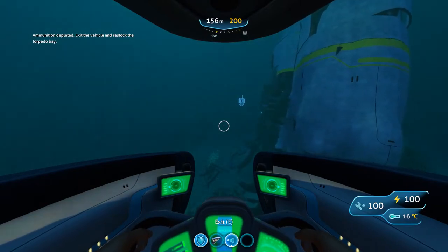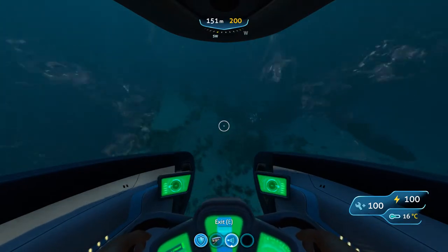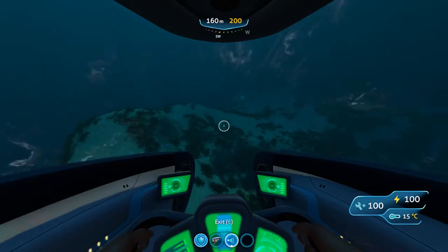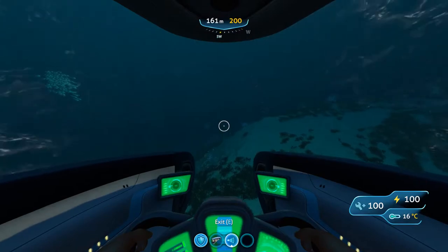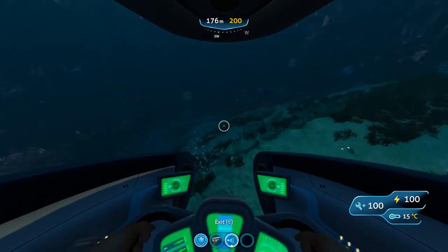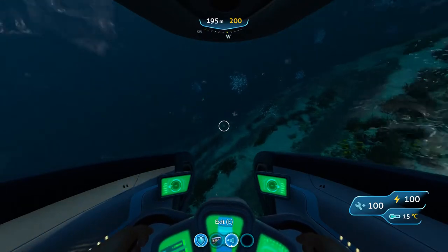Alright, so once you've arrived at the wreck, you're going to pass the left side of it and just go further. Now this is the part where it could become tricky, because the path of the sea trellis is actually very close to the dead zone, or the big cliff with the coastal biomes, so just try to stick with me as close as you can.